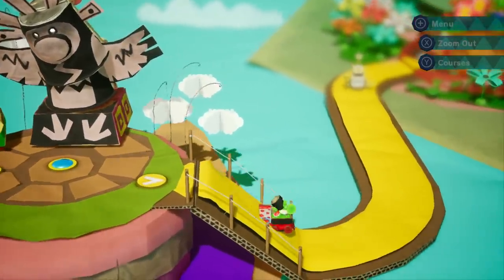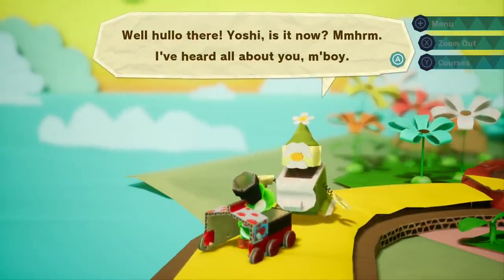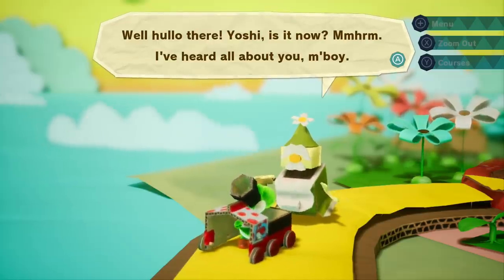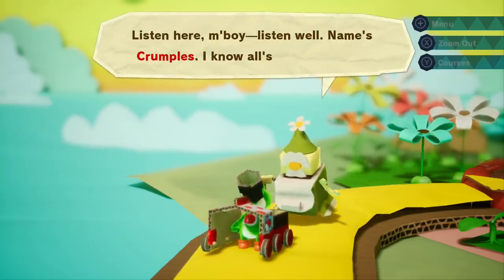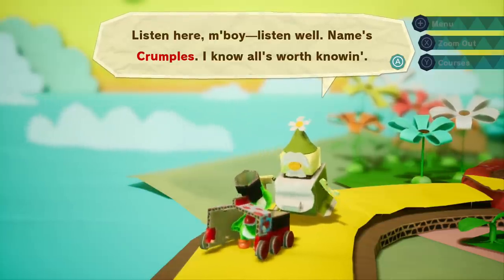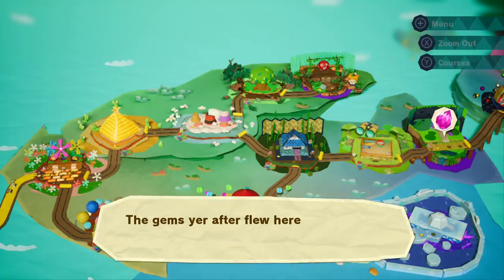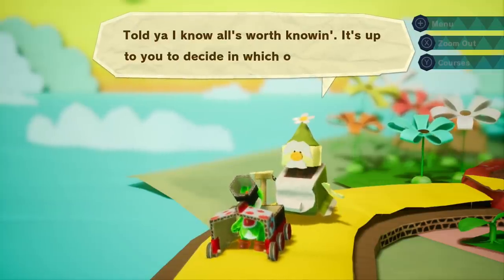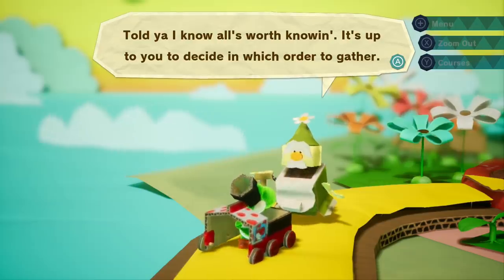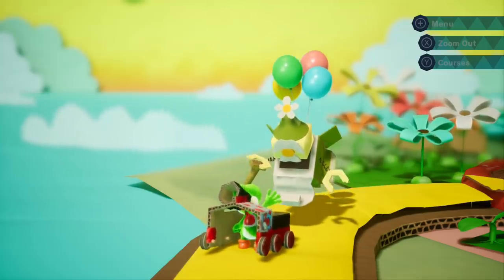Let's go forth now to the Origami Gardens. These require a toll. Hello there — a character named Crumples greets Yoshi. 'I've heard all about you, my boy. Name's Crumples. I know all's worth knowing.' The next three gems flew here, here, and here. It's up to you to decide in which order to gather them.